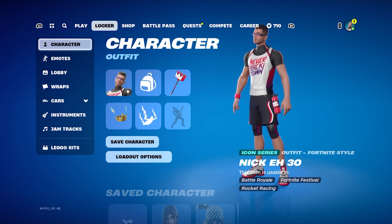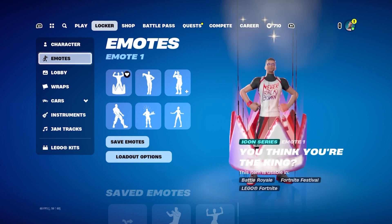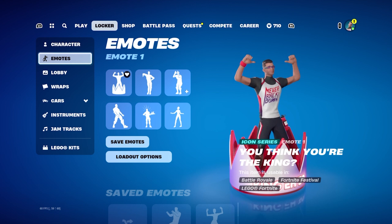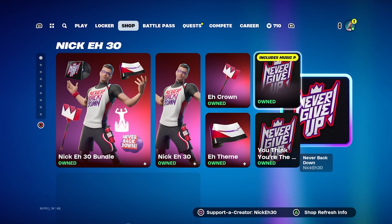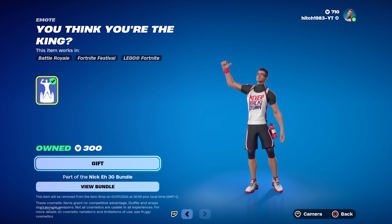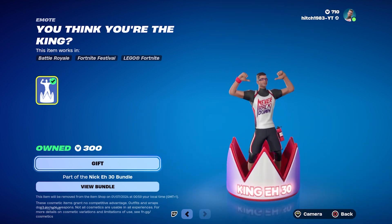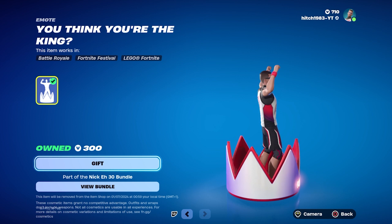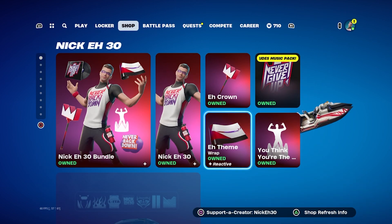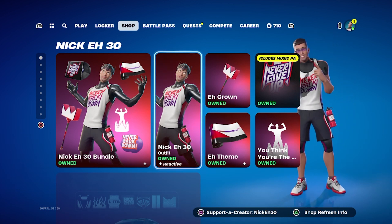Next we have the emote. And now if I go here into the item shop — for only the Nikke A30 skin it says 'King A30,' but with other skins it doesn't show the text. And I think that's just really cool — it's only with Nikke A30 that it says 'King A30.'